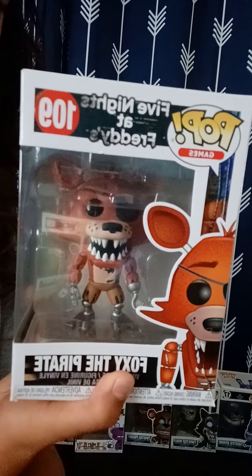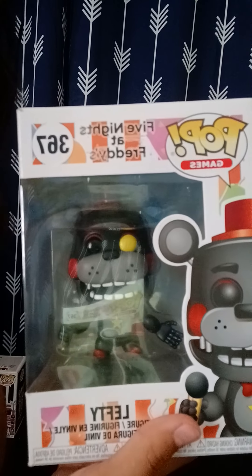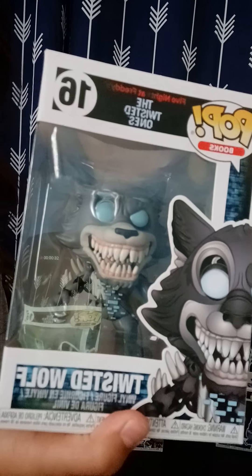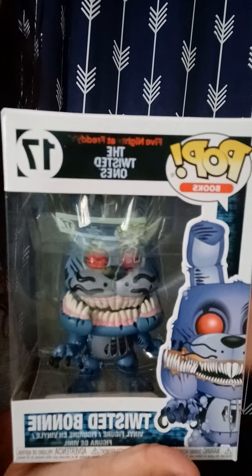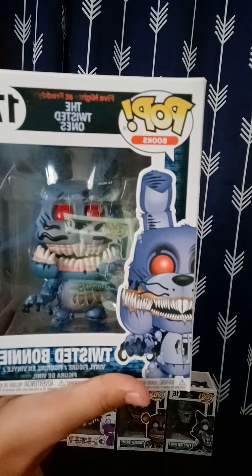I'll be showing on the camera which ones we're going to be reviewing. We have Foxy the Pirate from Final Fantasy 1, Funtime Foxy from Sister Location, Lefty from Pizza Simulator, Helpy from Pizza Simulator, Twisted Freddy from the book, Twisted Wolf from The Twisted Ones, and Twisted Bonnie from The Twisted Ones book.